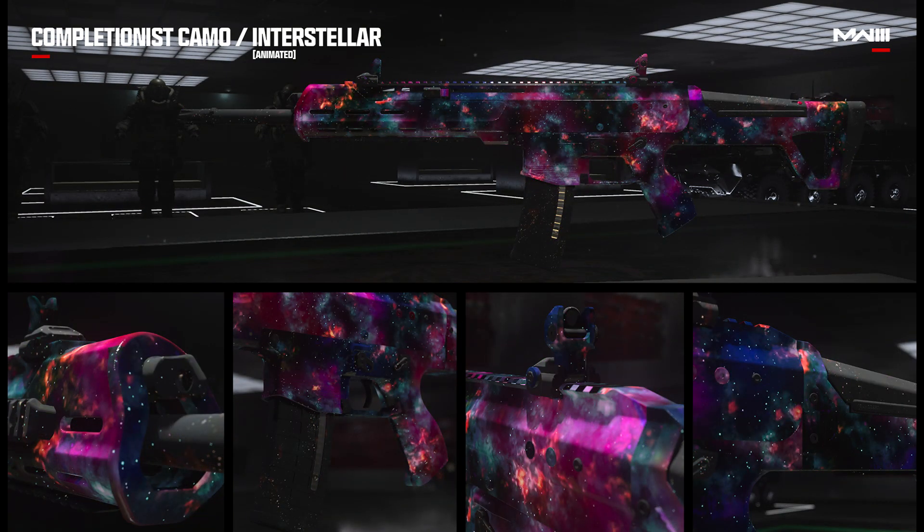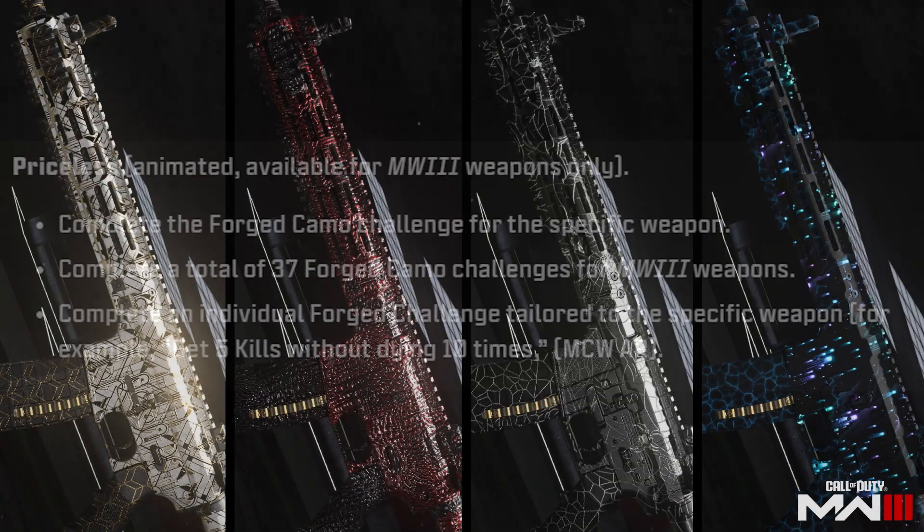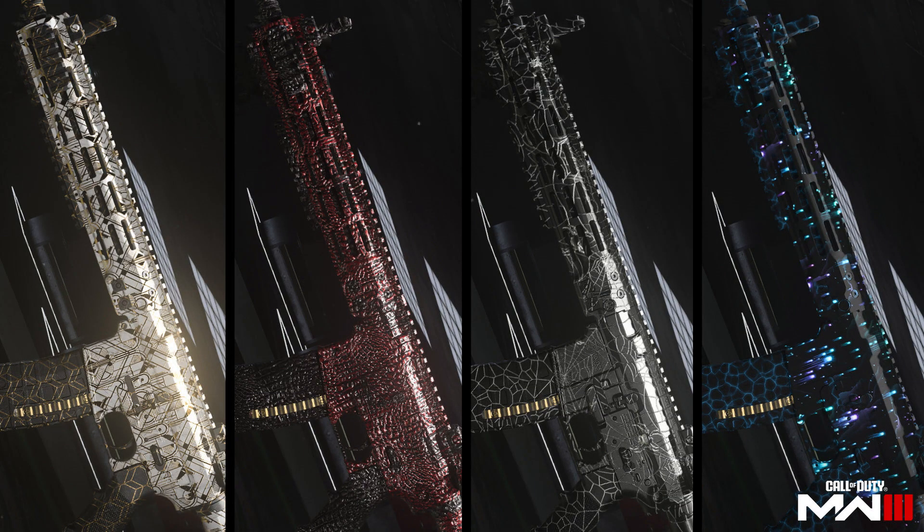The way you unlock camos is almost identical to how it worked in Modern Warfare 2 — each weapon has four base camos, then you move on to gold for that weapon. If you get gold for each weapon in a category, like all gold assault rifles, then you move on to platinum.